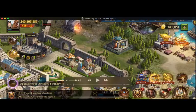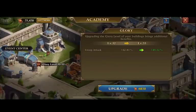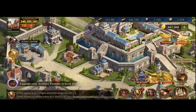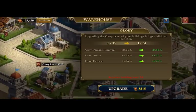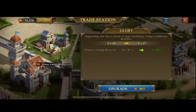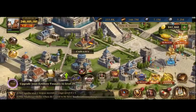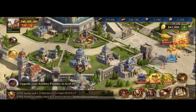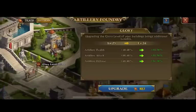Hey guys, welcome back! It's Cabin Cowboy here with another video. It's time for glory banners — I've got 75,000 glory banners from this spending event and I want to go ahead and max out everything I can. The problem is everything that's useful is pretty much already maxed out, so it's a little tough trying to figure out what I can max out with 75,000 glory banners.